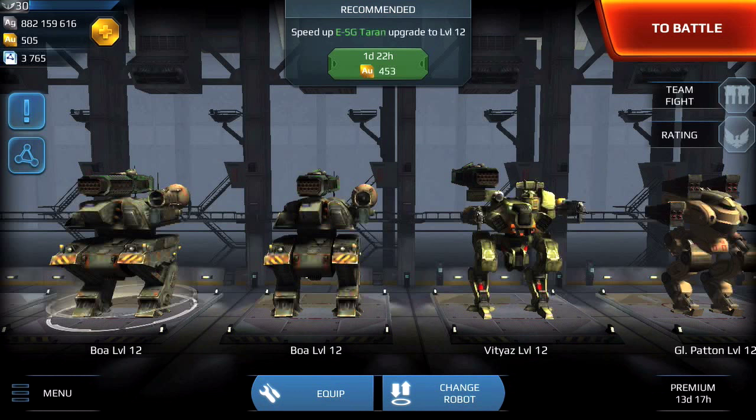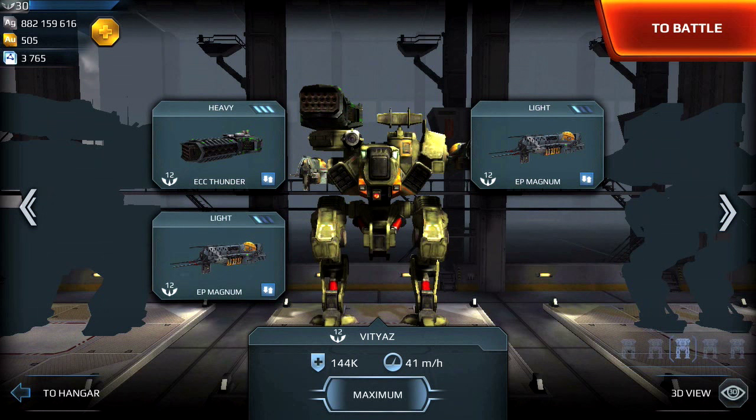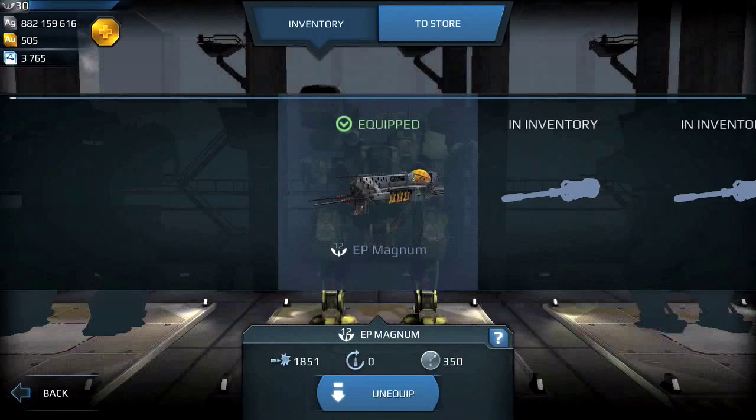With workshop points, I'm able to purchase the Magnum, the Turan, the Trebuchet, the Stalker, and the Rhino. I'm now going to do a short demonstration of how I would purchase some of these weapons and bots.